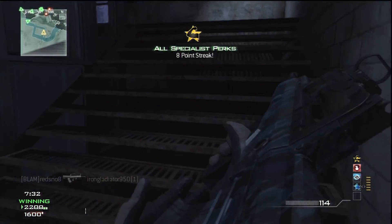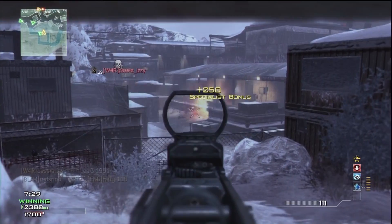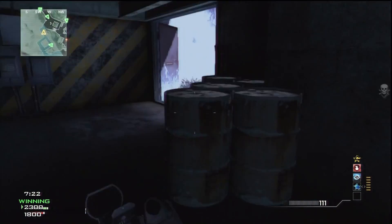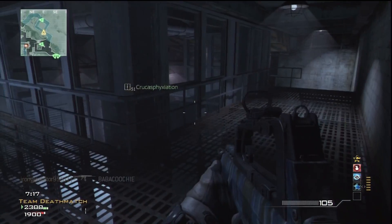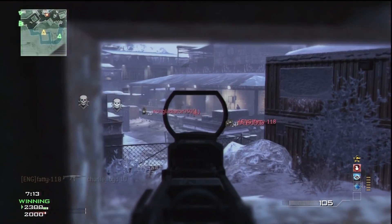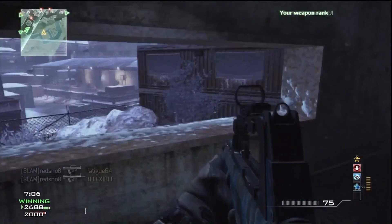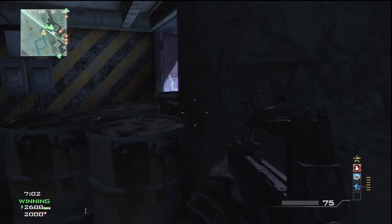As soon as you get eight kills you'll just dominate. Here we go — got all the specialist perks now. You move quicker, basically you can do everything so much quicker. You can see by the names popping up — that's marksman — and that's how good the perk actually is. It's quite insane. You can see how much it helps me in this gameplay because there are times when I can't even see people.